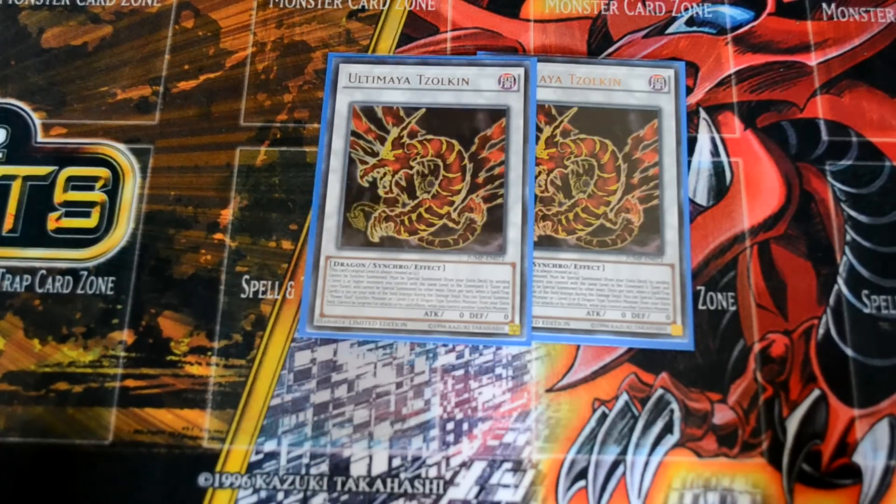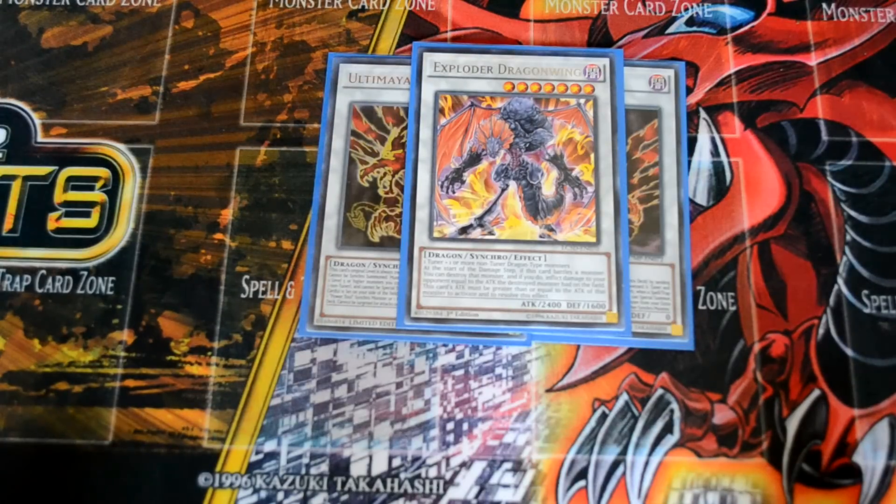Other than Tzulkin, it's pretty much all level 7 or 8 dragon-type synchros. One Exploder Winged Dragon — I've loved this card since I got into the game. When you attack a monster with equal or lower ATK, you destroy it by card effect and inflict damage equal to its original ATK. Not the greatest in the Pendulum era, but with Dragon's Lance you can easily get the effect off. With BLS in the extra deck, you might want to replace Exploder with a second BLS — I just run it because I love it. One Black Rose Dragon to nuke the field when they summon.